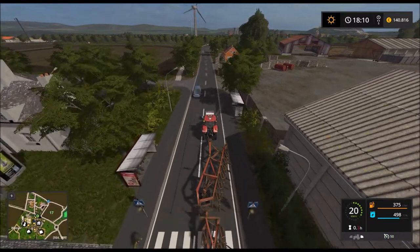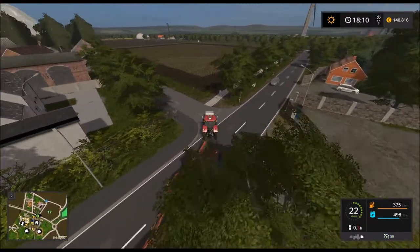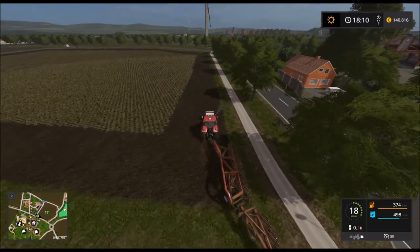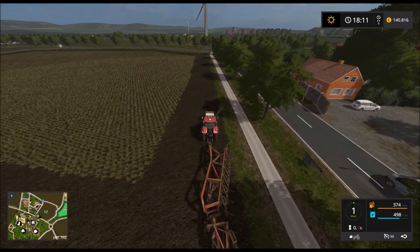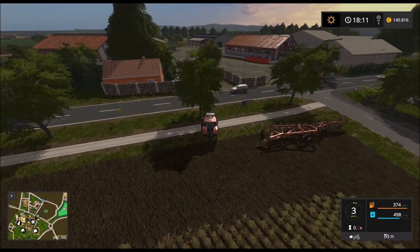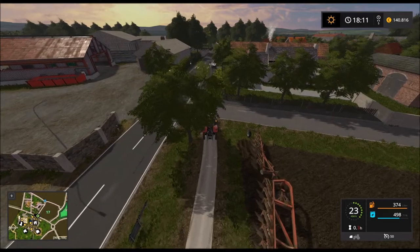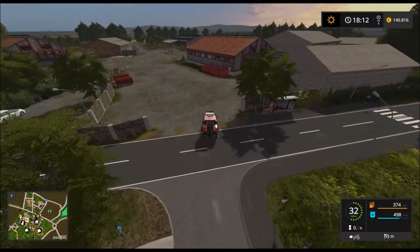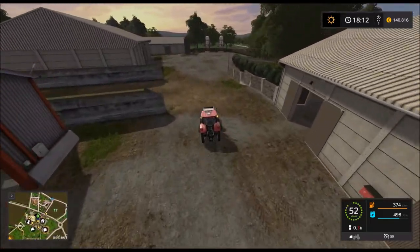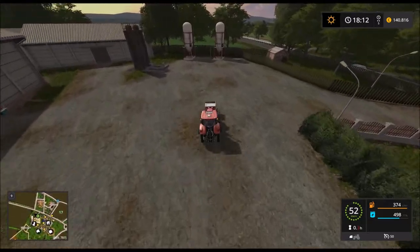Einen Flug stelle ich mal gleich drüben ans Feld. Den brauchen wir ja da gleich. Was uns natürlich noch völlig unbekannt ist, ist die Geschichte mit dem Saatgut herstellen.